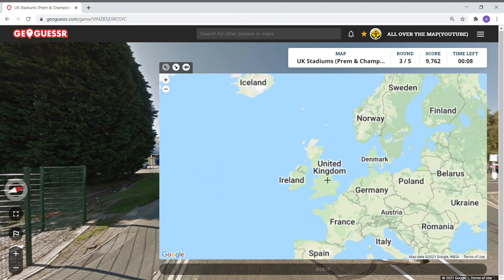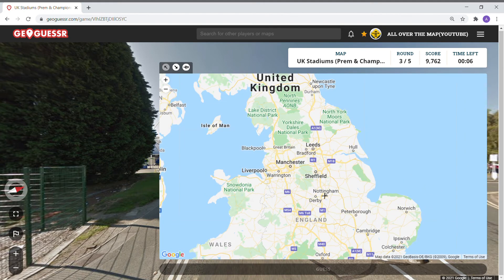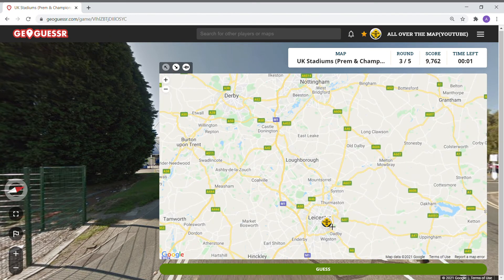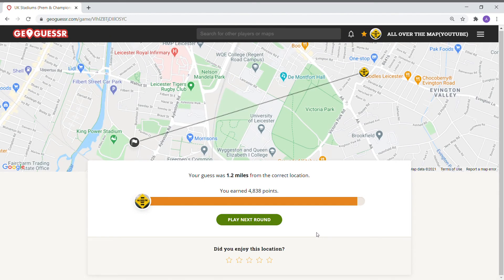The King Power in Leicester — why isn't this thing loading? Give me a break. Give me a piece of that Kit Kat bar. If I could get this thing to load, it'd be okay. 4838.